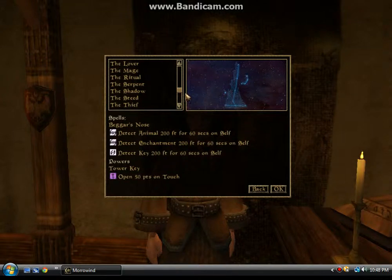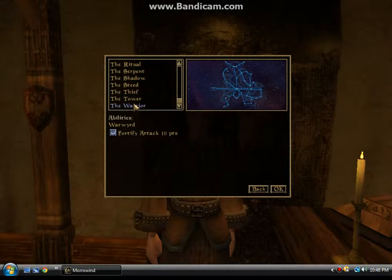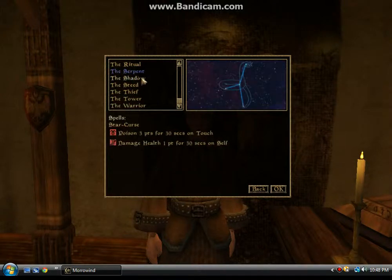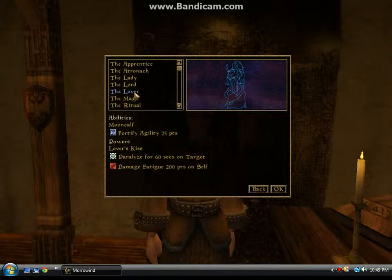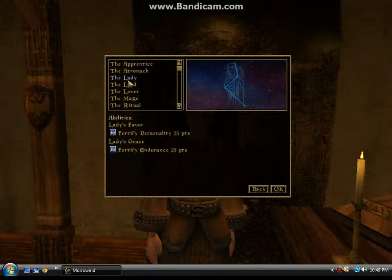Protect, detect — that is Tower, Tower key. Warrior, Shadow, Serpent. I'm going to get something that's more of a lasting effect. Ritual, turn on dead, power — oh wow. I think I might go with this. Paralyze the lady. Fortify maximum, ooh.